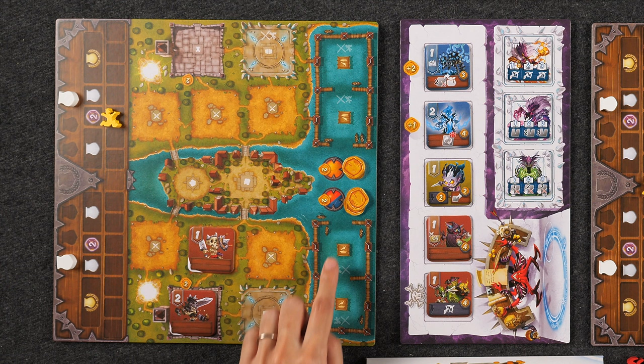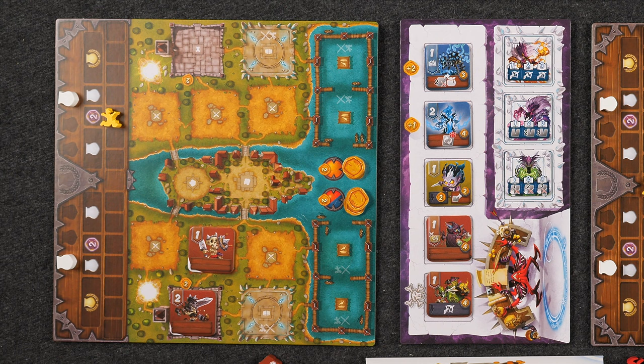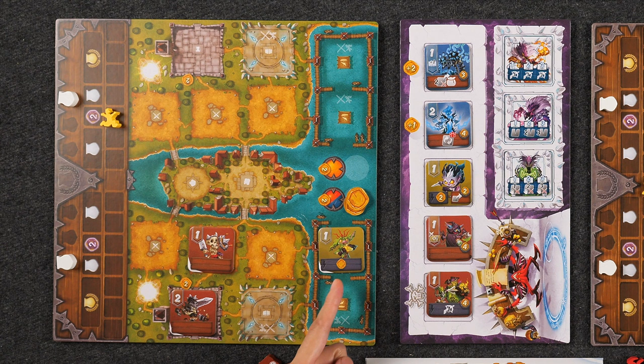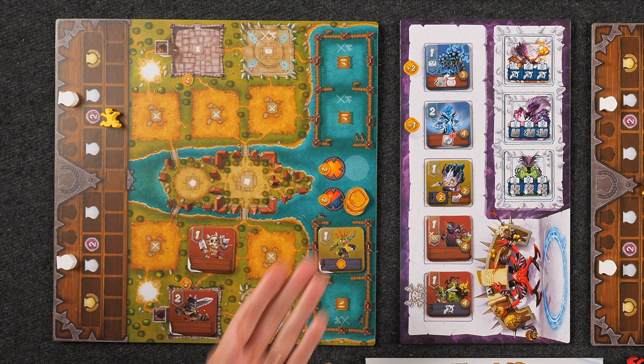We also have two port spaces, which don't allow you to go to battle but can earn you gold coins. When deploying a monster to a port space, you don't adjust the terror gauge. Instead, if it's still available, you can gain the gold coins on one of the two cargo spots on the board, depending on the color of the monster tile you placed. So if I place out a yellow monster tile, I can claim those two gold coins — in addition to any gold from a deployment power. Cargo spaces refill at the end of the round, so you'll have an opportunity to claim them again next round.